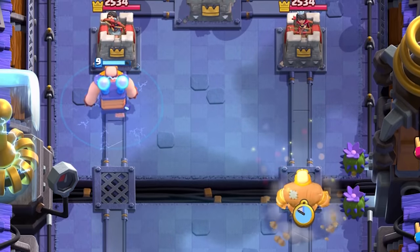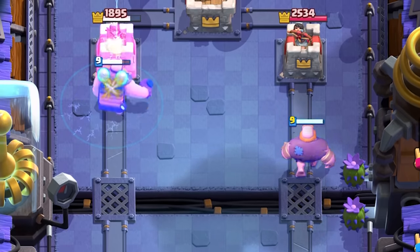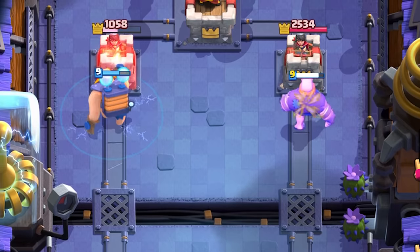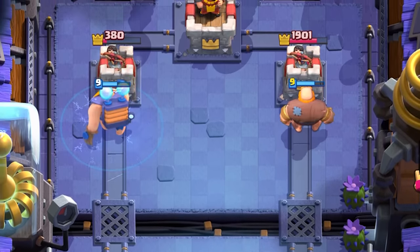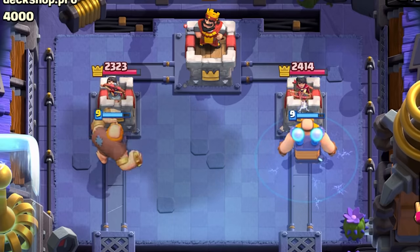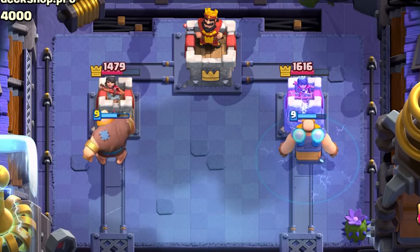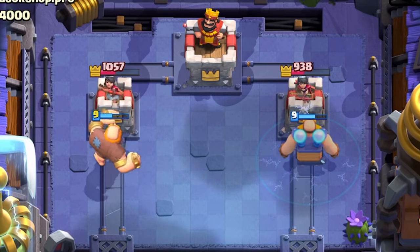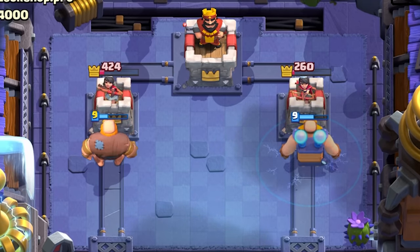He stuns the Princess Tower for 0.5 seconds, and there is no cooldown on this counter-attack mechanic. The Princess Tower has a 0.8-second attack speed and gets stunned for 0.5 seconds. After the first attack, it effectively changes the attack speed to 1.3 seconds. From the second attack onwards, the Electro Giant's reflected zap damage is 92 DPS. On top of his regular 75 DPS plus the reflection of 92 DPS, he effectively has 167 DPS against a Princess Tower — more DPS than a regular Giant.